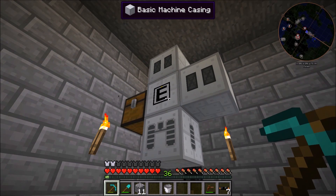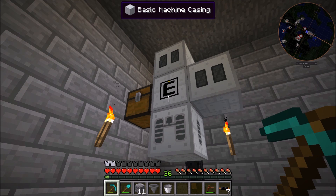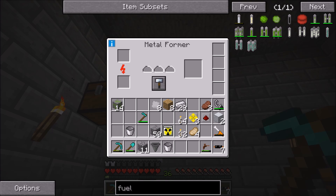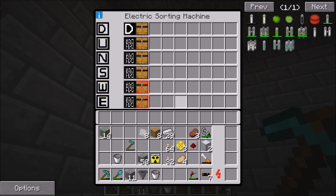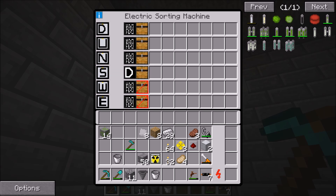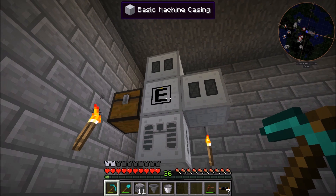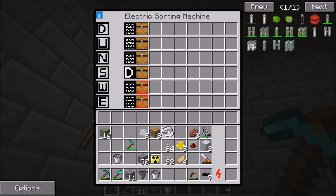We're going to want to hold off putting the hopper on the front for now just so it's a little easier to configure everything. This metal former is going to be the rolling one, so we're going to set the default output to south so it goes into the chest by default — we don't have to set any whitelist and everything will just go in there. Then north is where we want the rolling iron to go — a regular iron ingot — which gets rolled into an iron plate.